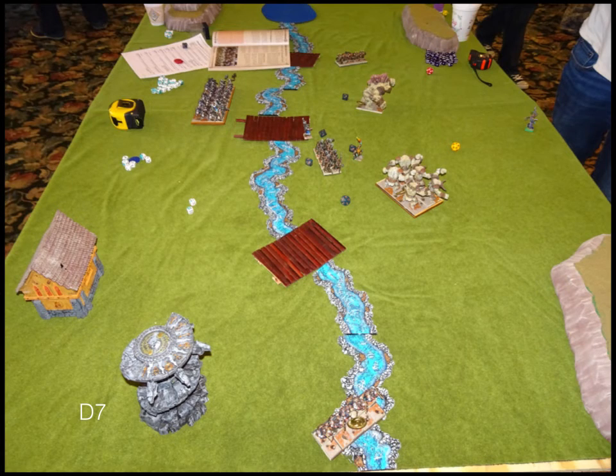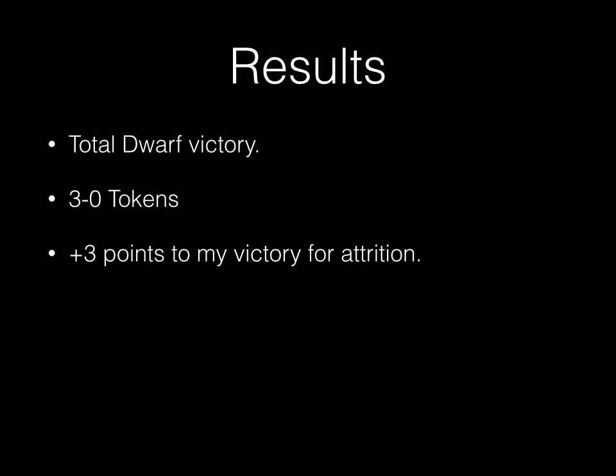Those labels are a bit mixed up but that's turn seven. Afterwards, we have all three tokens and everything of his is off the board. We only lost the Bull Workers and my Ranger Captain, so not surprisingly it is a total Dwarf victory. Via the tournament scoring I get plus three bonus points. The victory points were 15 for a win, 10 for a draw, five for a loss, zero for a concede, and I won by such a large scale I got plus three, ending up with 18 points for the first game.